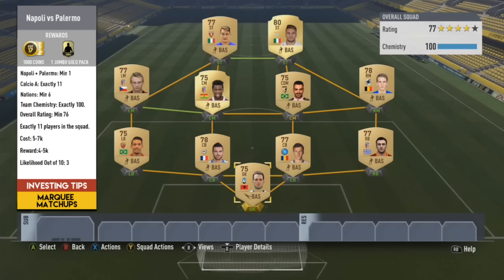Palermo I would say is a possible route but I'm not 100% convinced. Apparently it is a derby to some extent — which I didn't expect because it's like Naples — but never mind. 11 players from the league, one player from either team or just one player from either Napoli or Palermo. 6 nations minimum, cost would be 5 to 7k. Overall rating I'm going to say about 76 overall minimum — might make it a little bit higher because Napoli have quite a lot of cheap decent rated players. 4 to 5k for reward and 3 or 4 out of 10 for likelihood. I don't see this route happening — too many strong routes.